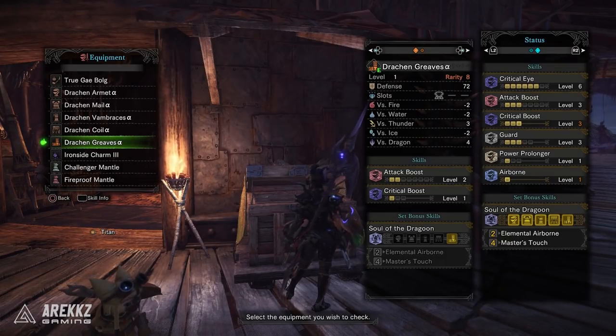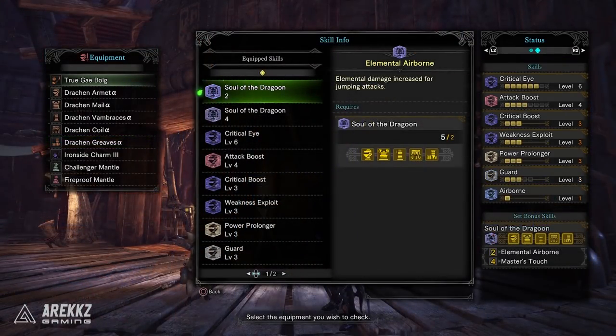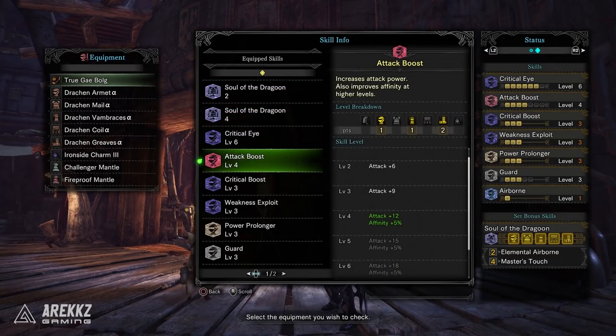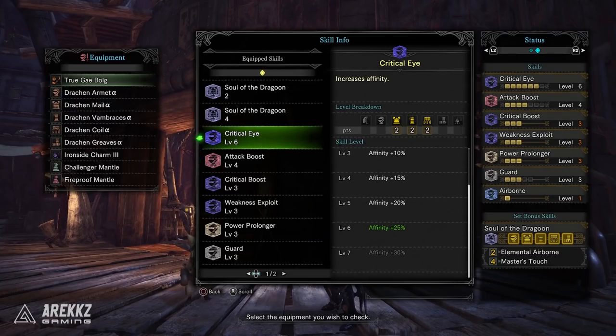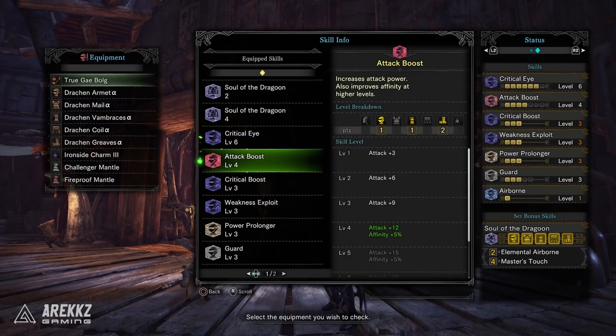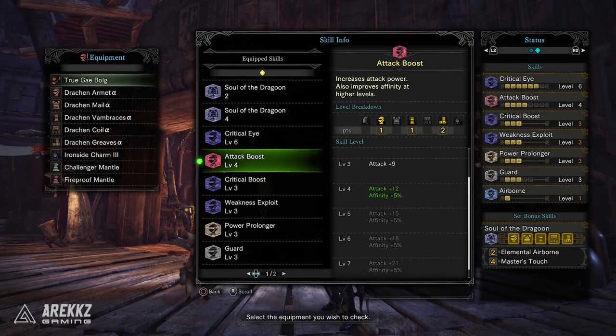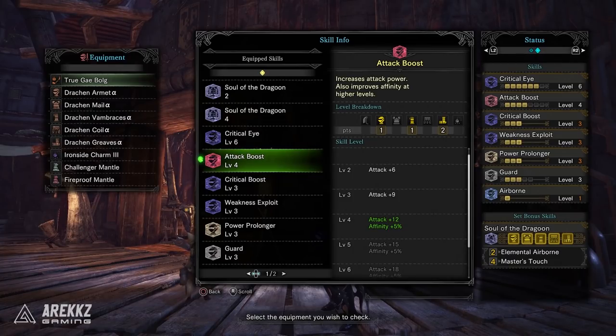You can very easily throw in a single attack gem to boost up to Attack Boost level 4 and get that bonus 5% affinity. You can gem in full Weakness Exploit with 3 tenderizer jewels giving you an additional 50% affinity when striking weak spots. You can even gem in a single expert decoration for Critical Eye level 7 and still have lots of slots left over — or even throw in full Power Prolonger if you really want. If you pair this with the insect glaive from this collaboration, you can actually get 100% affinity.